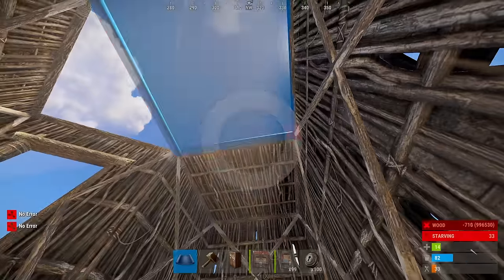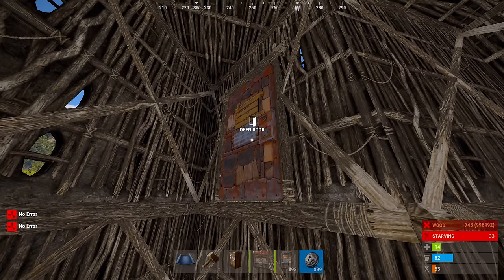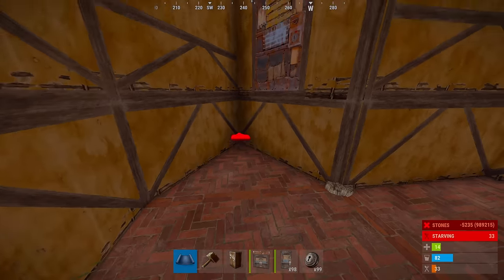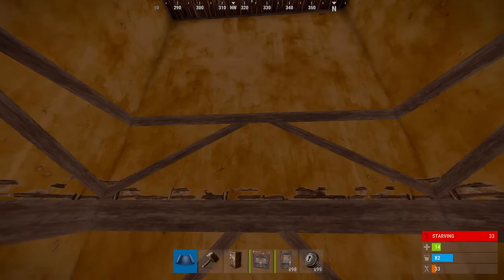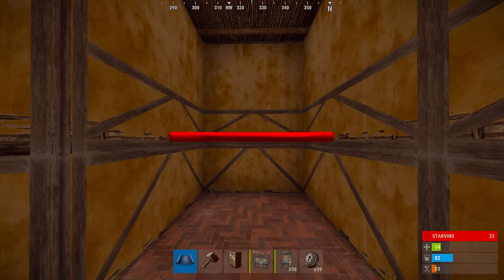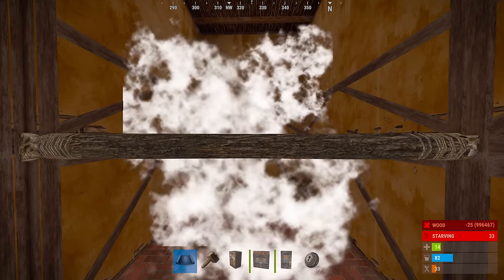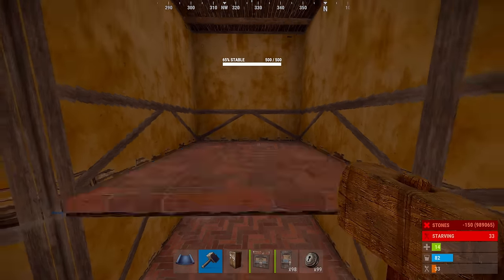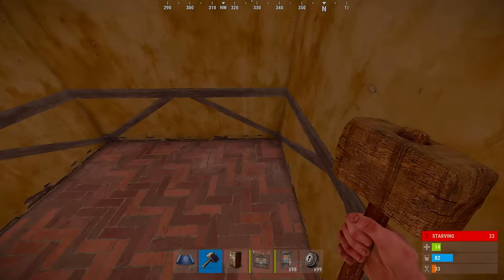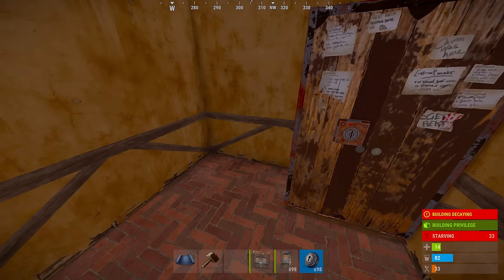Once you've got this all slapped down and we've literally got our two-by-one shell already built, go ahead and place your door and upgrade everything. Now this will work if you don't use the skin pack, so don't worry — it works just exactly the same. Next we're going to place a floor piece right here and clip it onto the back wall. You want to make sure you're looking at that back wall when you place it, and then go ahead and upgrade that. From here is where we're going to place our TC in the back corner. Go ahead and grab your TC and place it like so, and make sure to lock that up.